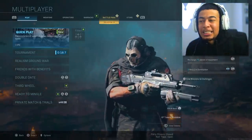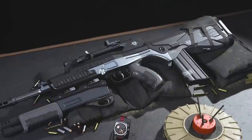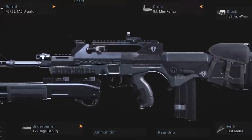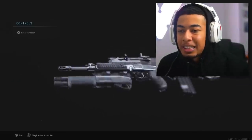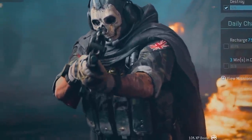Alright, so today we're probably going to be using the rarest weapon in Modern Warfare right now, and that's the Code Breaker. You might be thinking, wait, how is this the rarest weapon? How do you get it? Just look at this thing first — look how insane this looks, this joint looks absolutely crazy, especially the way it's built. Basically the way you get this variant, that my man Ghost is holding...